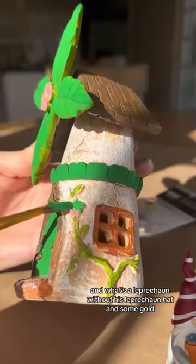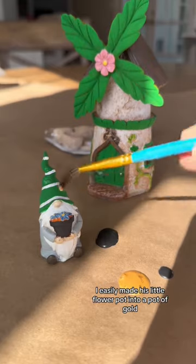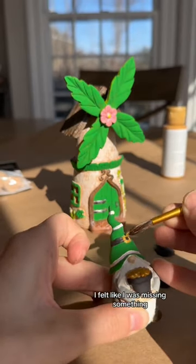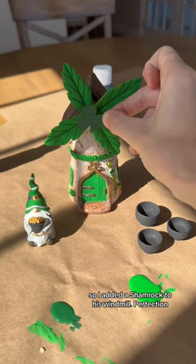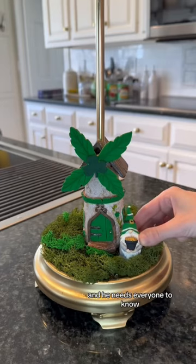What's a leprechaun without his hat and some gold? I easily made his little flower pot into a pot of gold and painted the details of his hat. Now I finally felt like my vision was coming together. I felt like I was missing something, so I added a shamrock to his windmill — perfection. It's all in the details.